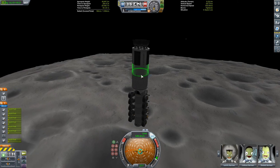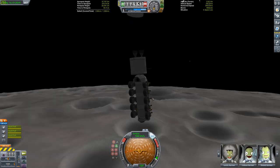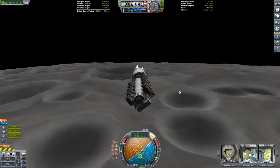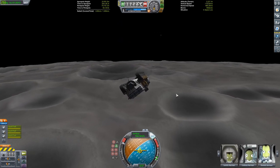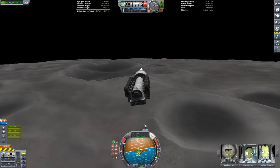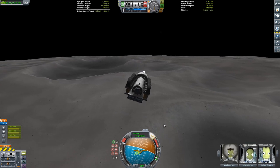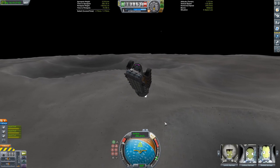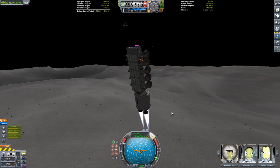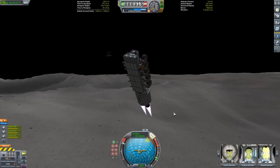We're just going to be trying to find a good spot to land, and we can go ahead and stage away those seven Wolfhounds. Now I have three Wolfhounds for our bottom stage for our landing. I did start the burn a little bit too late, so we're going to do a little bit of fancy maneuvering — I kind of wanted to get over that crater, so it all worked out in the end, even though we almost really crashed.